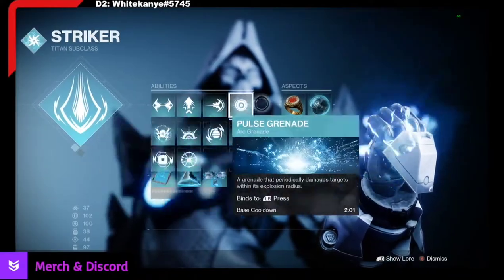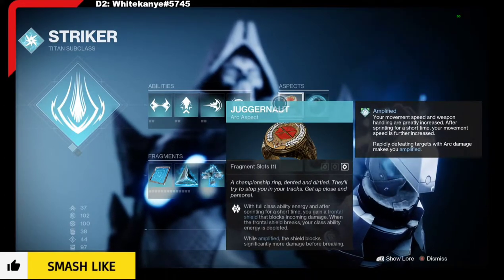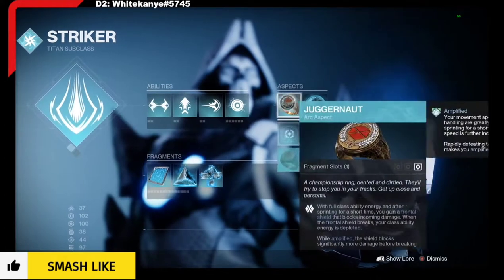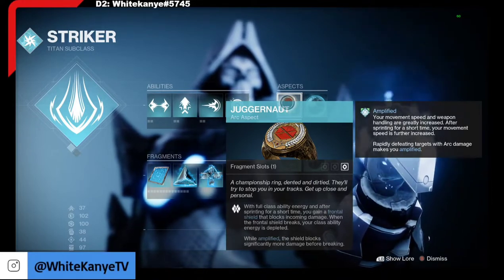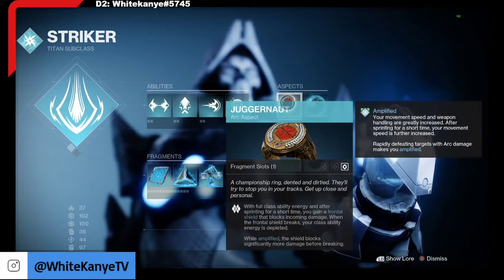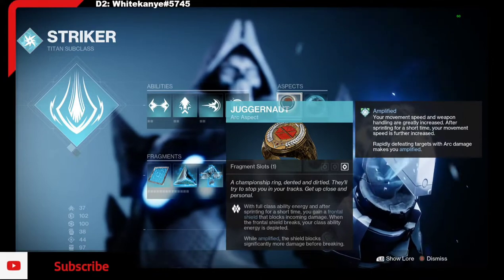I'm using a pulse grenade; you guys can use whatever. Now, this is one of the most important parts: Juggernaut. With full class ability energy, and after sprinting for a short time, you gain a frontal shield that blocks incoming damage. When the frontal shield breaks, your class ability energy is depleted. Now underneath that, it says: while Amplified, the shield blocks significantly more damage before it breaks. That's also very important.